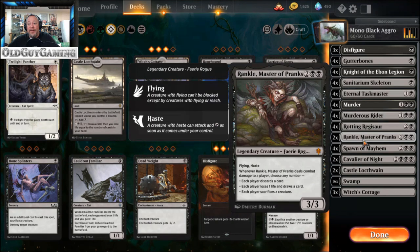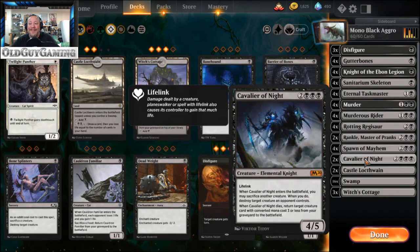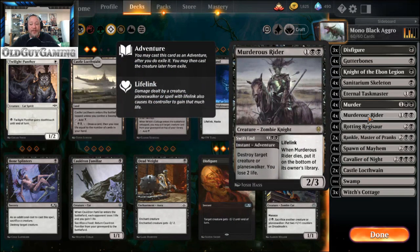Rotting Regisaur - my favorite card from M20. I have all four foil copies in my paper deck because he just makes me so happy. Rankle was another addition from Throne of Eldraine - a 3/3 flyer with haste that fits right into mono black aggro and gives you the opportunity to sacrifice creatures. You can sacrifice a Gutter Bones or a Sanitarium Skeleton you can get back later. Because of Rotting Regisaur I never have cards in my hand anyway, so the discard mostly affects my opponent. Spawn of Mayhem is still one of the best cards out of Ravnica block - basically a 4/4 flying trampler for three mana.